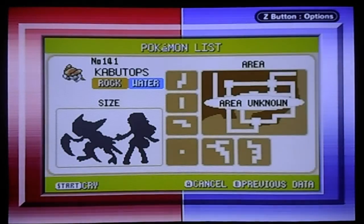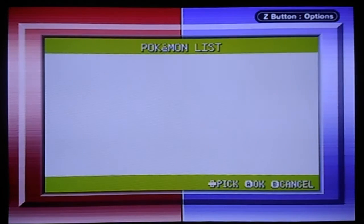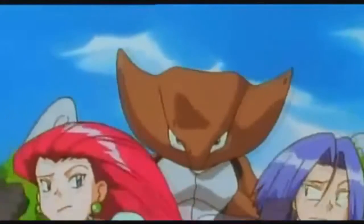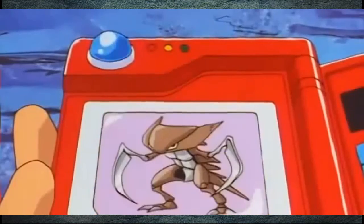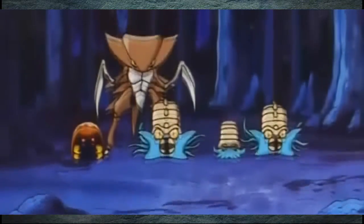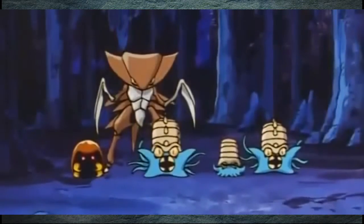Many of Kabutops' Pokédex entries make it sound like a pretty vicious and terrifying Pokémon. Red, Blue, Yellow, Stadium, Silver, and Y all describe Kabutops' tendency to slice its enemies with its claws and drain their body fluids — that's pretty intimidating. Ruby and Sapphire entries interestingly mention that changes in Kabutops' body structure and gills indicate it was moving towards becoming able to live on land, which means there's actually some justification for Kabutops being out of the water in its anime appearances.